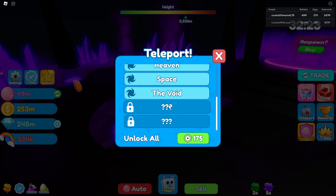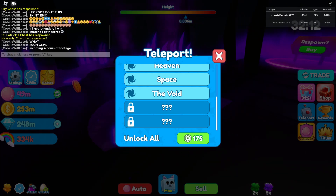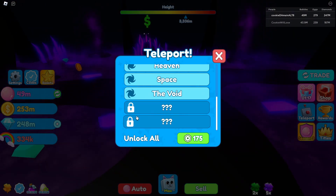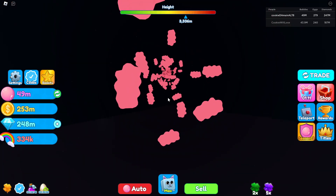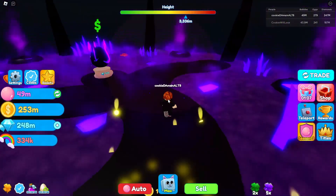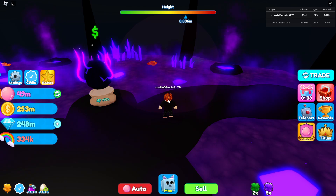We still have a lead in everything — bubbles, eggs, and gems — so I think we're still in the lead unless he finds some way I don't know. Someone in the chat says incoming four hours of footage! We're about to unlock the Fairy World, it's gonna be a long jump — probably like 5,000 meters. We're gonna go ahead and do that and sell our coins for some more diamonds.